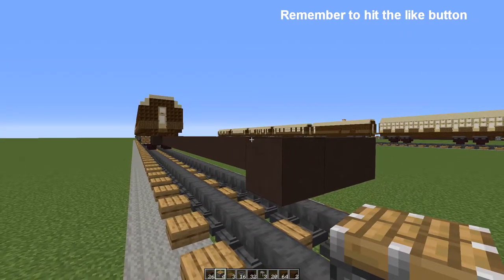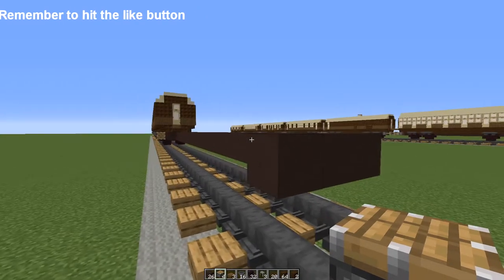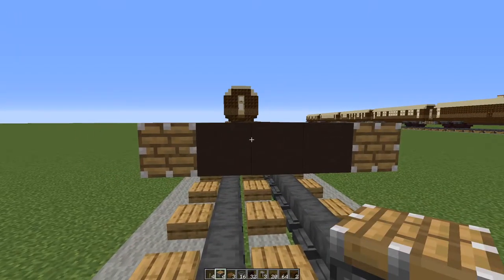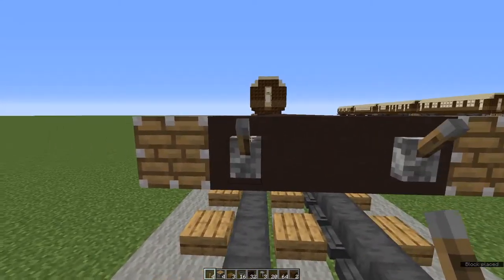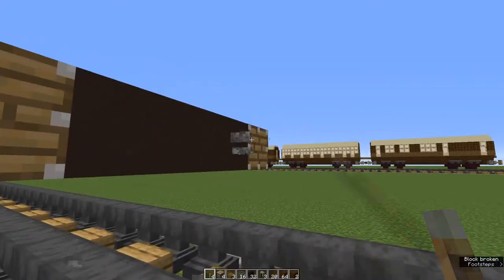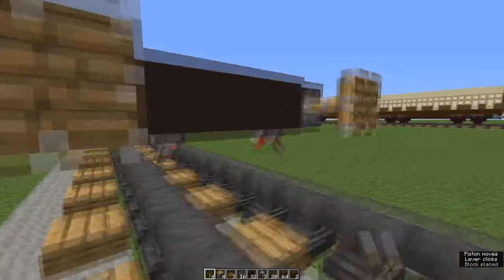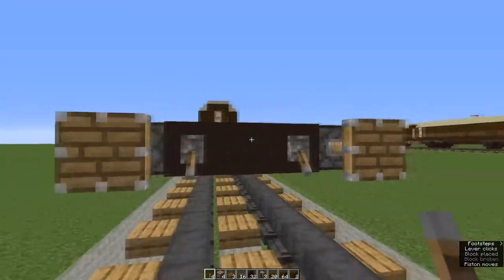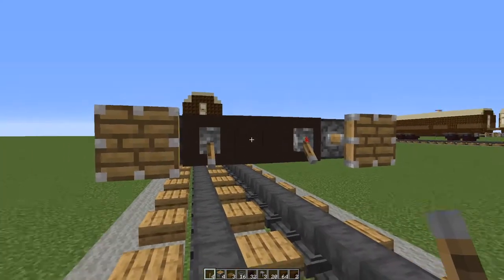Now let's make the buffers - these come from Crafty Fox, there's a link in the description to his channel. Place pistons one either end of your terracotta bar, and levers either side of the terracotta bar next to the pistons. You can place the levers at the fronts or underneath - it doesn't make any difference, just make sure it's the same front and back and on each side. Now go to the other end and make the buffers again.